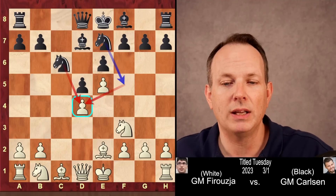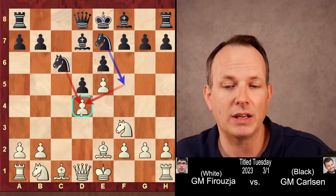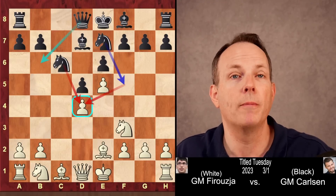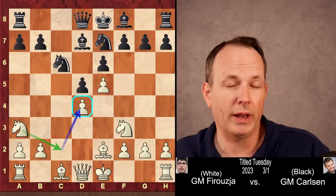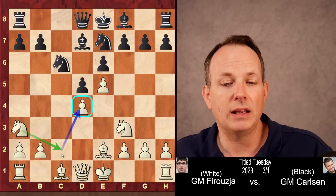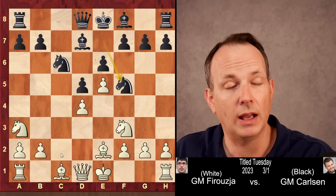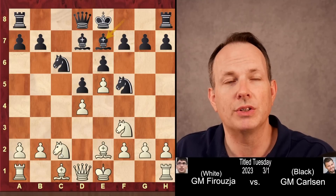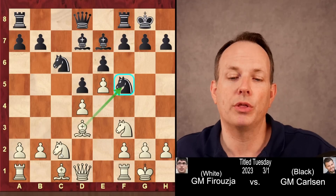Black plays knight g to e7, and the idea is he wants to play this knight to f5 to attack the d4 point. The queen can come to b6 and really pile up on d4. So Firouzja plays the knight to a3 — he could have played it to c3, but the idea is to go to c2 to over-defend the d4 pawn. Knight to f5 attacking, knight to c2 defending. Bishop to e7, completing development. Castles, castles. And now bishop to d3.